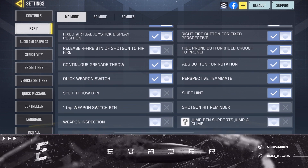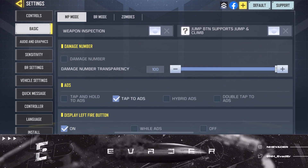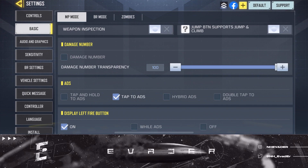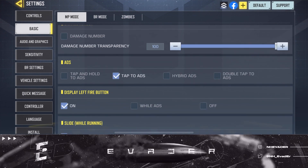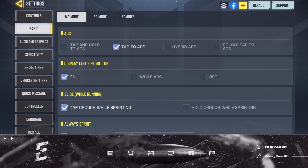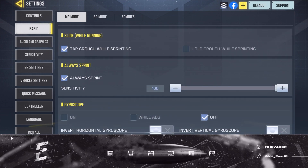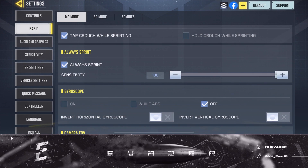Damage number I have at 100 because I want to see the transparency, so I have that on 100. ADS tapped ads of course. Display left fire button I have that on as well. Slide while running, tap the crouch — crouch while sprinting I always have on because I don't play Search and Destroy.